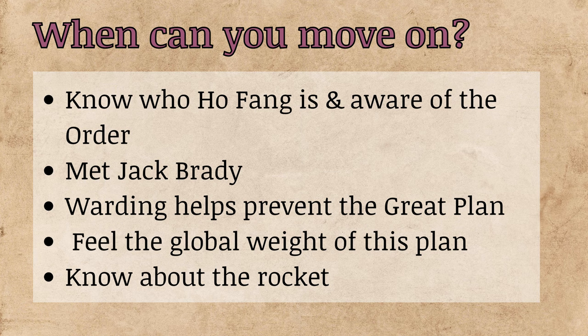Here is the minimum that your players should have before they leave China. They should know who Ho Feng is and know about the Order of the Bloated Woman. They should have met Jack Brady — while not 100% necessary, I found it a key point to the plot. Your players should understand that warding the different points is going to be how they can stop the great plan. They should feel how massive and global this plan is — all these factions, the rocket, everything happening in China should feel enormous. And finally they should have visited the island and know about the rocket, ideally having destroyed it or at least having a plan to address it.